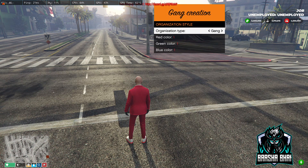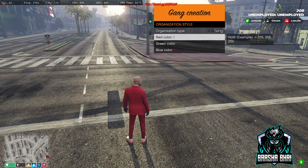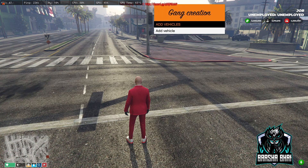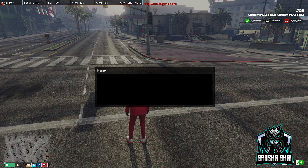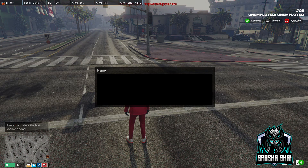Organization type — gang or mafia. If you want to make it a mafia, you can change it to mafia, or keep it as gang. Then go back to gang vehicles. Add vehicle — you have to write the spawn code of the vehicle, like 't20'. Enter. If you want to add more, add like 'phantom'.